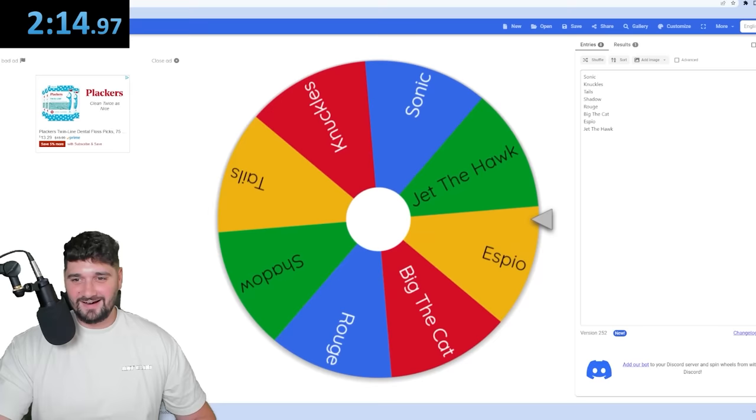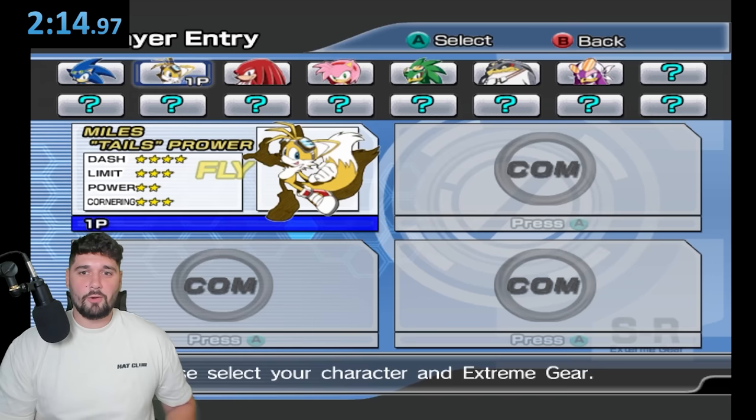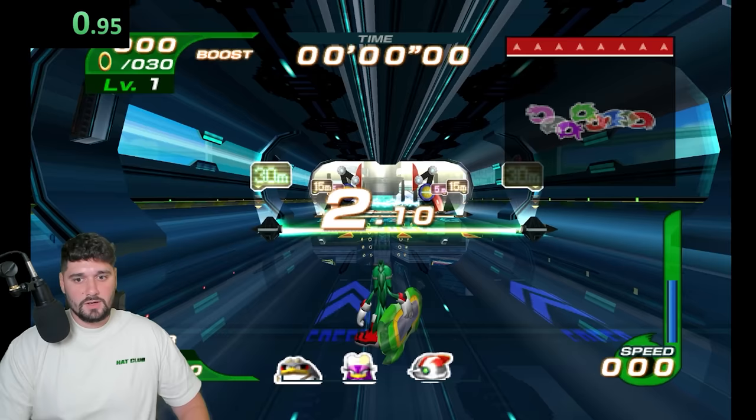Spin to win, baby — who do we got? Let me know. Oh, we got Jet the Hawk! Yup, it's Jet the Hawk. Alright guys, this should be really easy. We're in Sonic Riders — absolutely goated game, bro. This is one of the best Sonic racing games ever. Alright, here we go, we got Jet the Hawk.